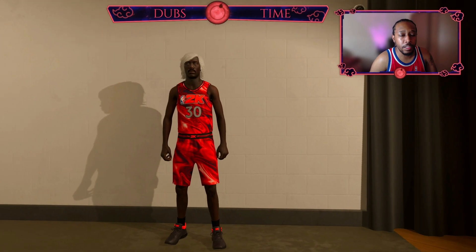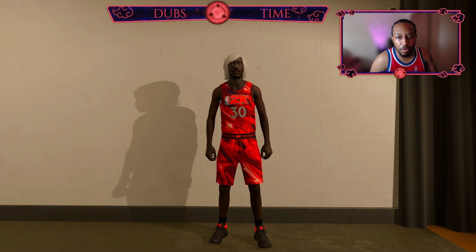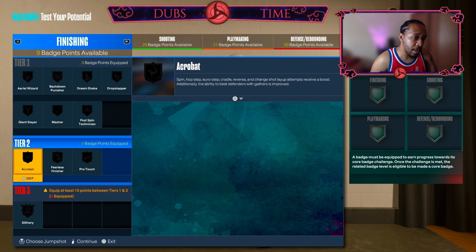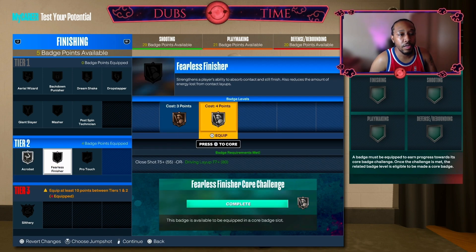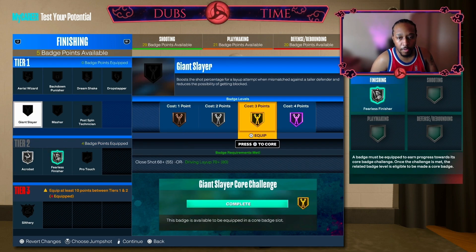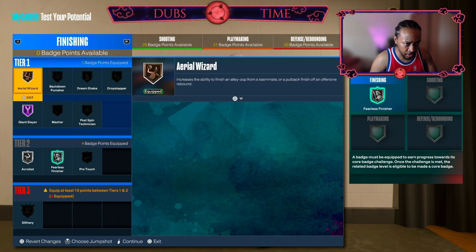People always ask me in these build videos about badges because I don't go over it too often — in my mind it's already self-explanatory. But just for y'all: I would go with silver Acrobat, silver Fearless — you can eventually core that — then Hall of Fame Giant Slayer, and maybe a Wizard for kicks and giggles. That's really all you're going to need for finishing anyways.